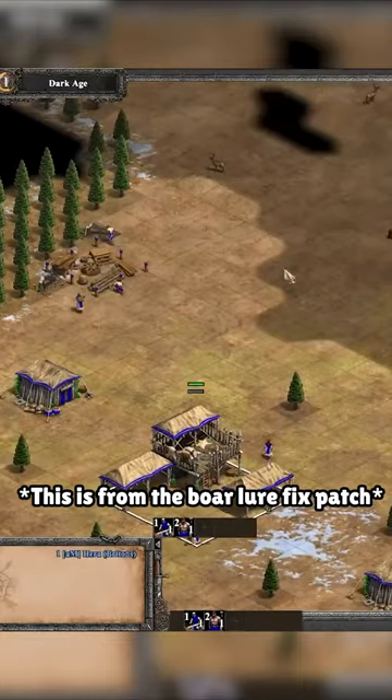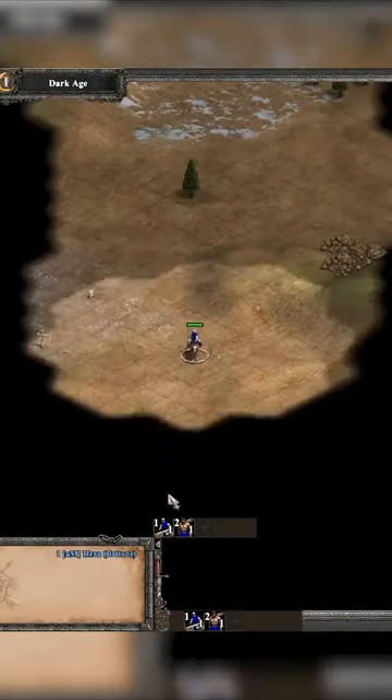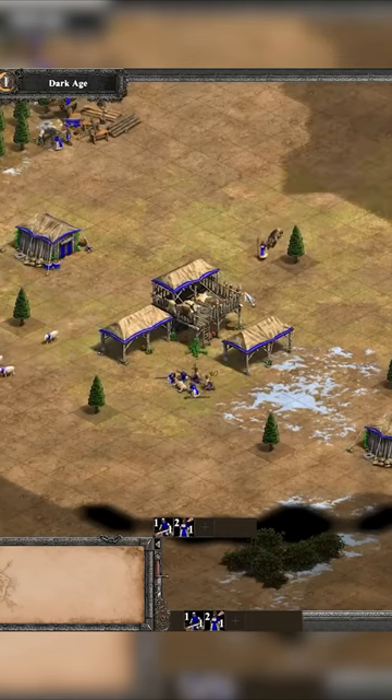What's really cool is that they actually fixed that glitch where you're luring a boar. You just right-click the boar — all is good. When you're trying to lure him back to the TC and you accidentally click sheath, it would stop fighting. Now they fixed it so it actually fights back when it gets hit.